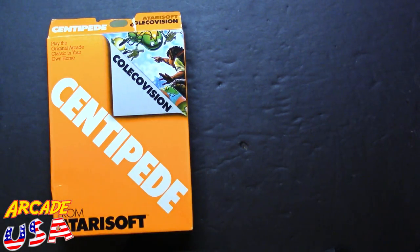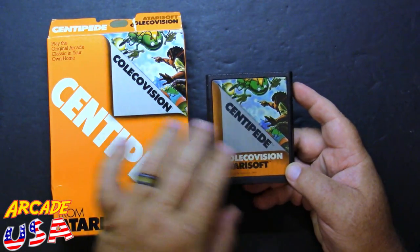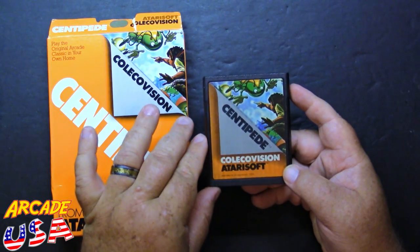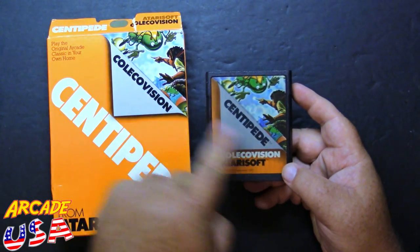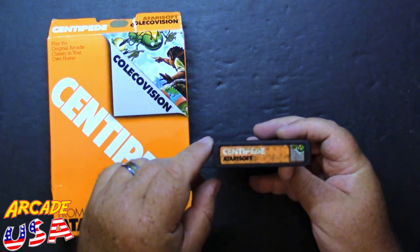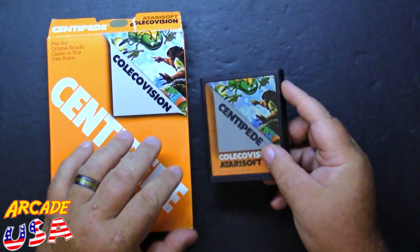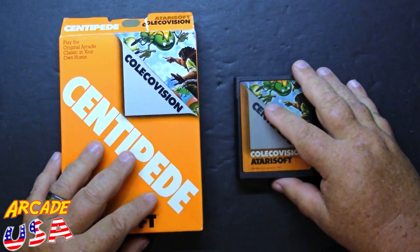Of course, in the box we have the cartridge. This one has a little bit of discoloring behind it from the glue, but it's still in fairly decent shape. It basically shows the picture from the front of the box. On the back, the back label's really bad — can't be helped. These games are getting pretty old, so you're bound to have that happen.